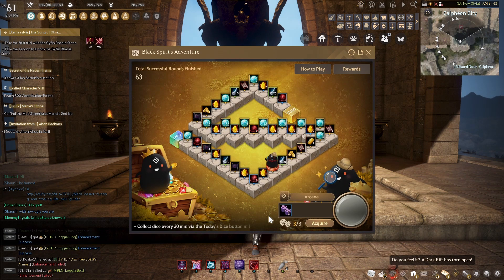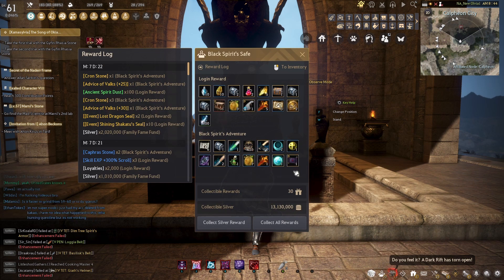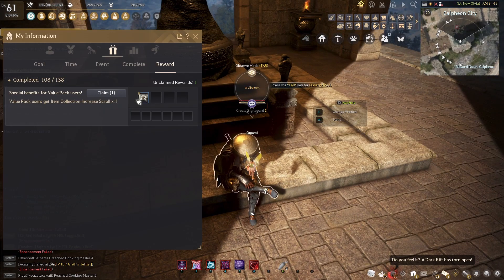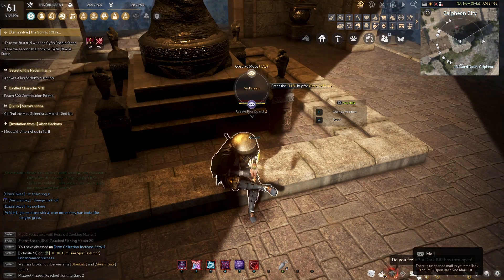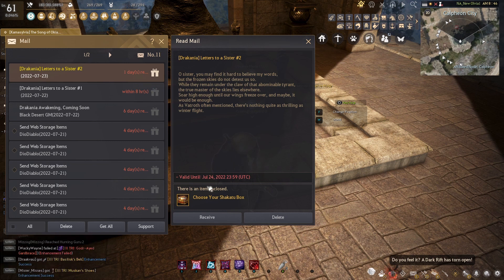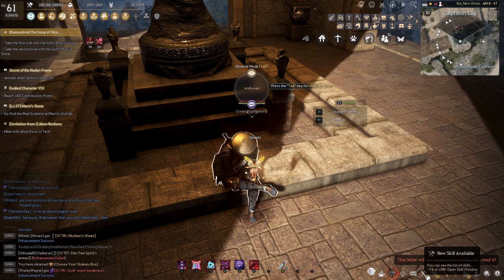Moving on to the more fun items, we'll cover the bottom section. Starting with the Black Spirit Adventure board, which pulls up a mini-game that's basically free items you can roll for three times a day. Following up is the Black Spirit safe where you pick up your rewards for logging in. Hovering over to the next spot is the challenge rewards that you get for either daily logins or completing certain challenges. Next is the mail icon — if the GMs have an email for players they will put it in the mailbox.